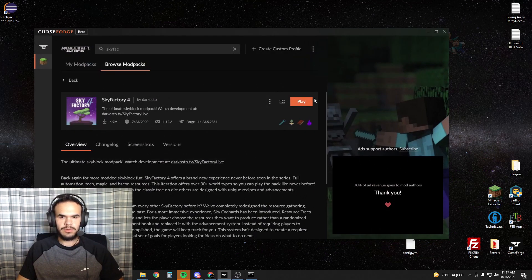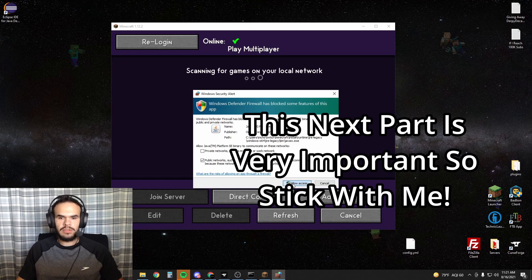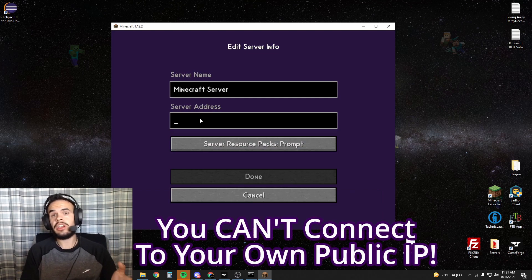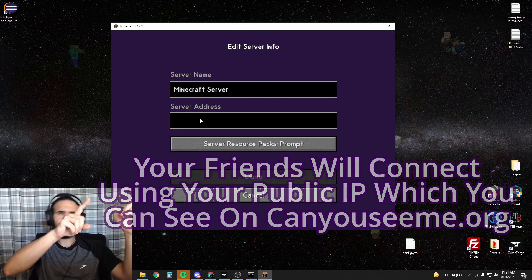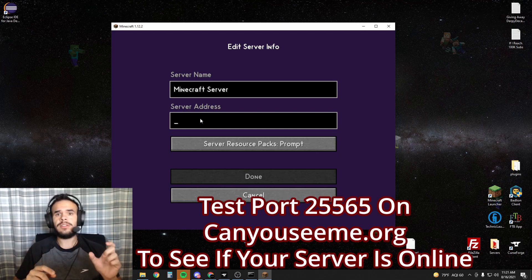You're going to go back into your Curse Forge and just hit play. Now that our game has finally loaded, we're going to go to Multiplayer and hit Allow Access. Add server, server address. Because you're the host, you can't connect to your own public IP. You're going to go to CanYouSeeMe.org — change the port to 25565 and run the test. Once the server is done loading, you'll know if your friends are able to join.